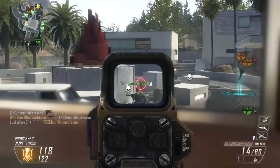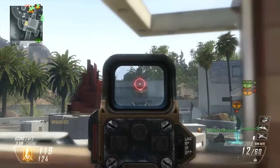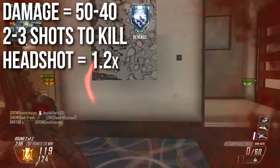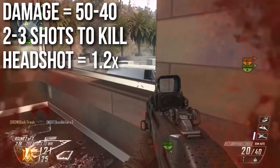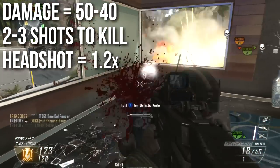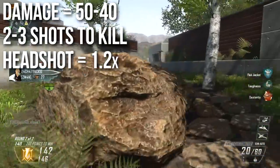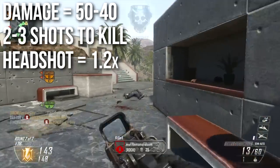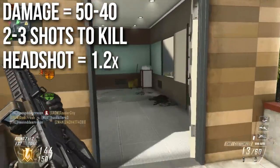Now let's actually talk about the SMR assault rifle. The SMR is the highest damage assault rifle in Black Ops 2. It can deal up to 50 damage per shot in close quarters combat and only drops off to 40 at a distance — a very minor damage drop, and those are huge numbers, right up there with the light machine guns or greater. This means it is a two to three shot kill at any range. You will never need more than three shots to kill unless somebody is behind cover or you're shooting through a wall. Oftentimes you're going to get the two shot kill.